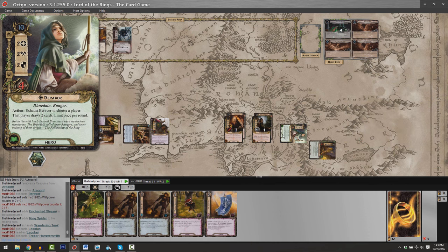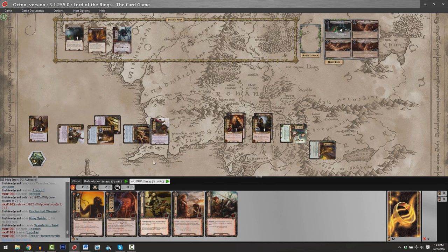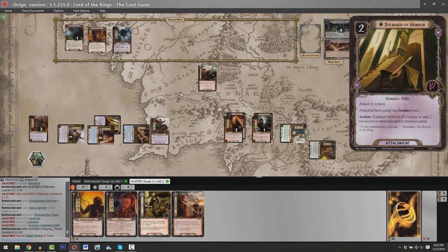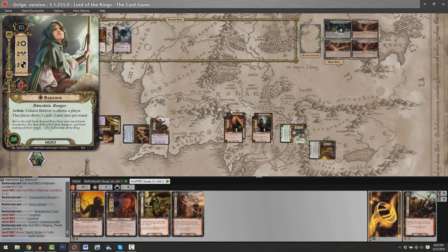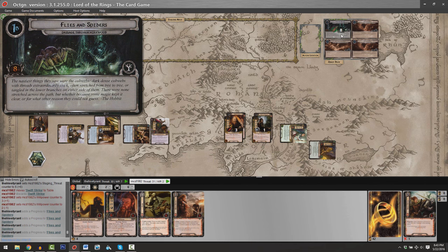We're going to be one shy of completing the quest phase unless Matthew discards a card to boost Eowyn's willpower by one. He pitches a copy of Swift Strike. So Matthew is sending two, I'm sending Eowyn for five — total 10 minus six is four progress. That means we've completed quest stage one — Flies and Spiders — and progress to quest phase 2A which only has flavor text, then 2B which says: 'Forced — when you defeat this stage, proceed to one of the two chosen path stages at random.'